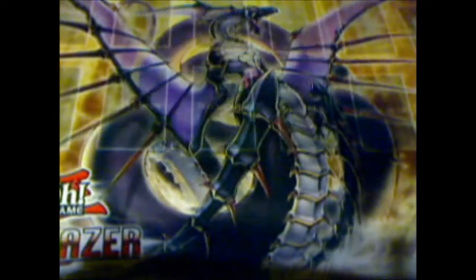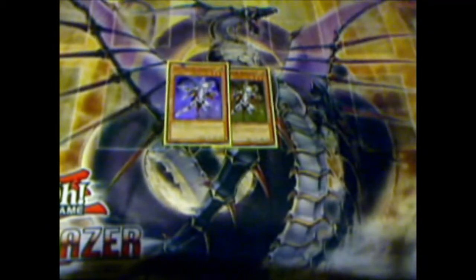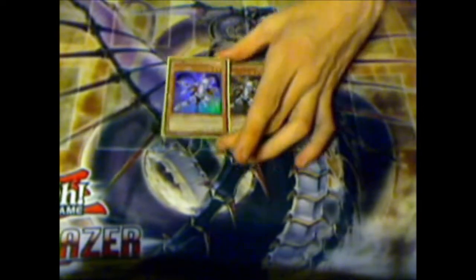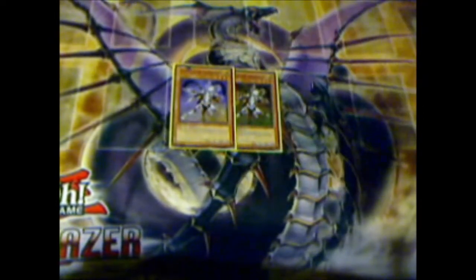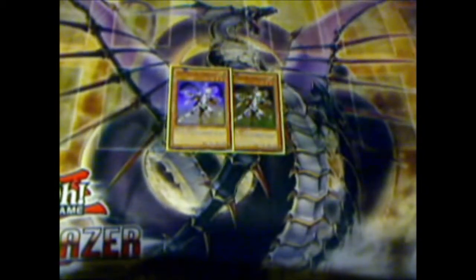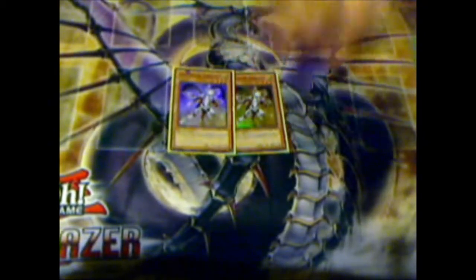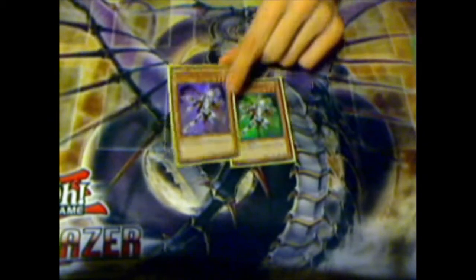Starting off, we got two Sheraton — he's your Stratos for the deck. Normal summon him to add a Constellar from deck to hand. I only run two because three was just getting too cloggy. I'd draw into him whenever I really didn't need it, plus the biggest problem is he's a level three and only 700 attack.